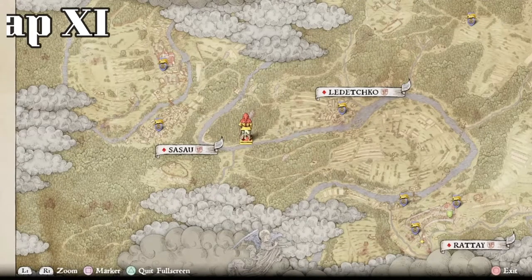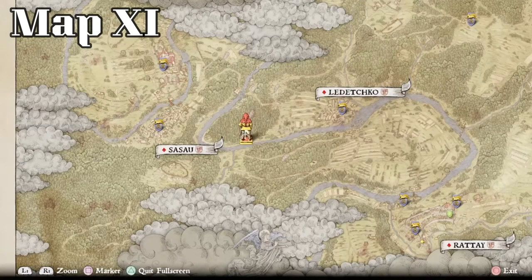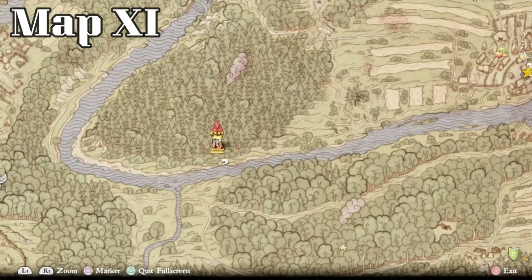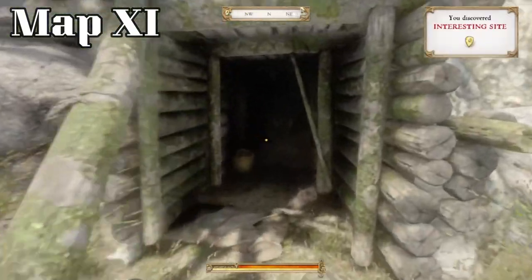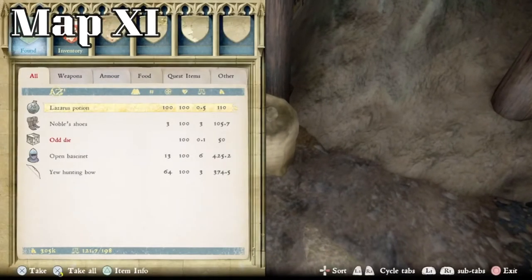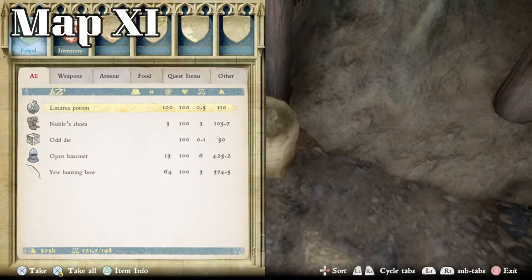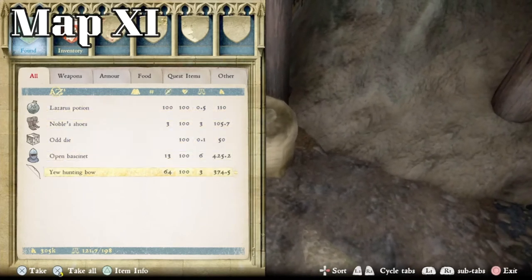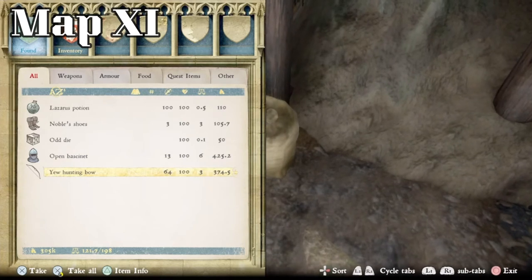The next one is treasure map 11, almost directly west of Ledechko. The best marker I can give you is there's an accident marker — a little skull — on the map here. Go right above it to this pine tree near the top; it points right to it. We're going in here — it's in a mine, not much of a mine — and it'll be right inside this bag. No lockpick, no shovel needed. This one is not a very great treasure: just a Lazarus potion, noble shoes, odd die, open bassinet, and a yew hunting bow, but it is free and easy to get to.